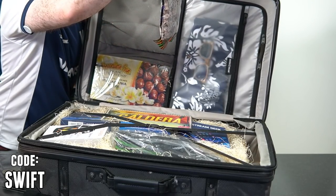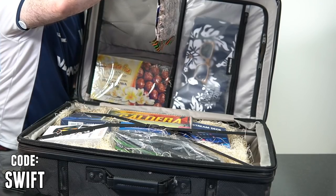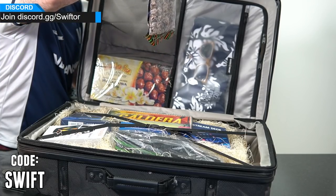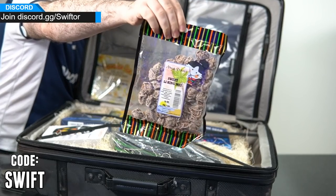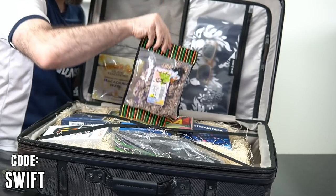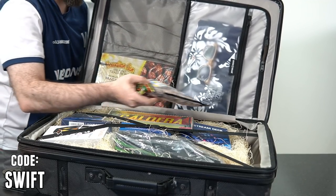Sweet Li Ping Mui. Ingredients: plums, sugar, salt, licorice. I've never had these. I guess it's an Asian kind of treat. Not for me, but I'll try it on stream. Feels soft and squishy. Very neat.